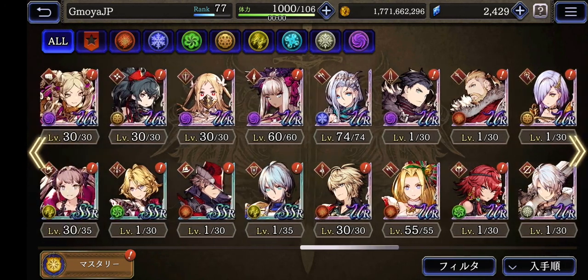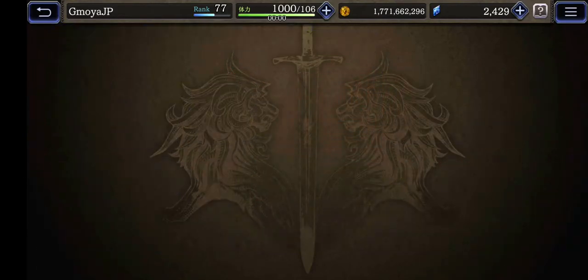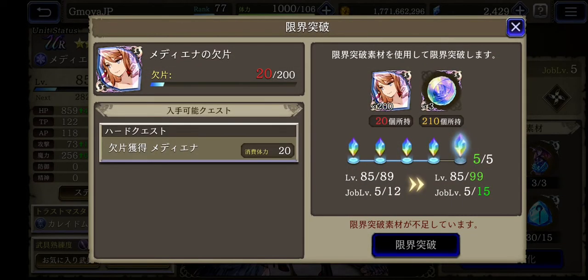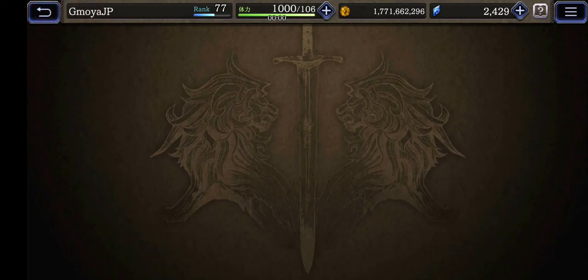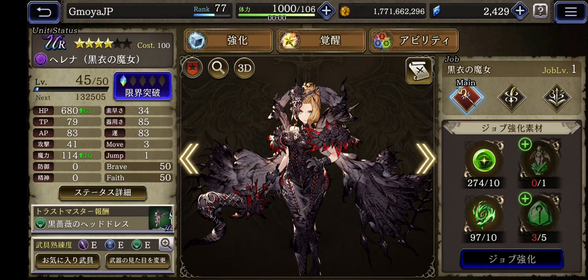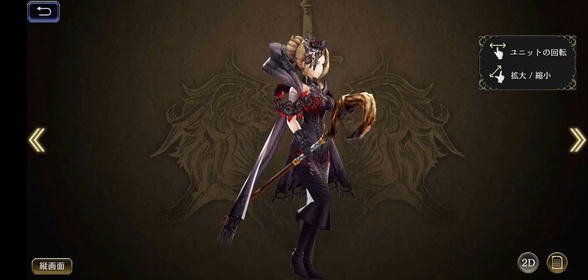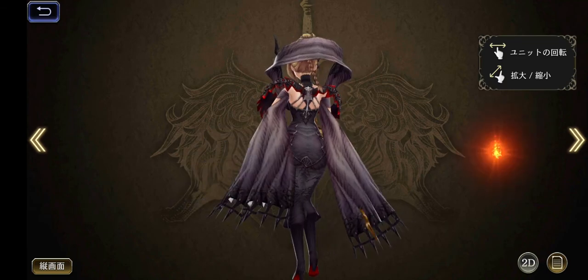My first character in this game - since I played since day one - was the black mage, I forget her name. This is the black mage. There's currently an event for a sorceress character - she's like a myth character, she's pretty. Let's check her 3D model - pretty sorceress black mage.